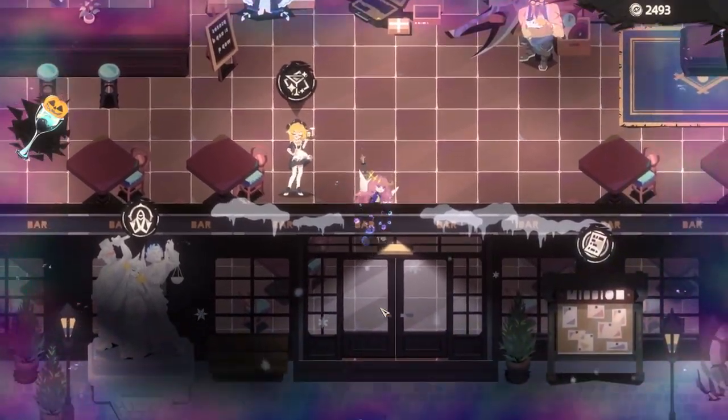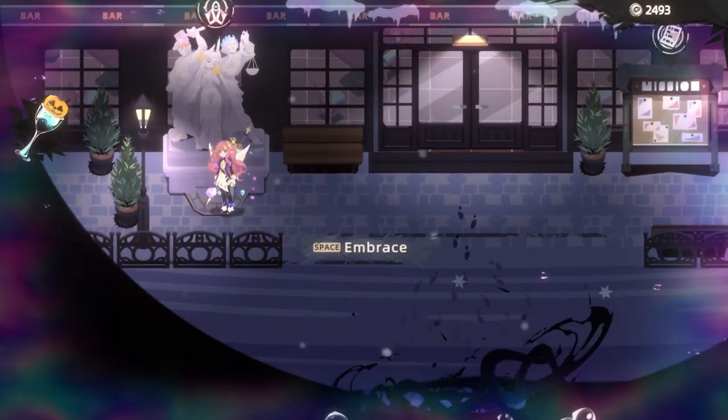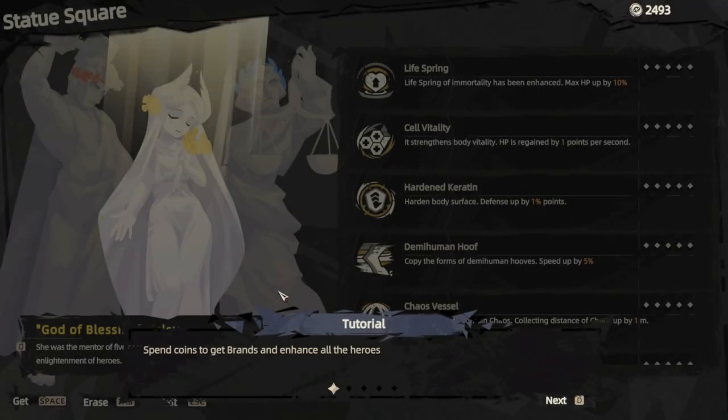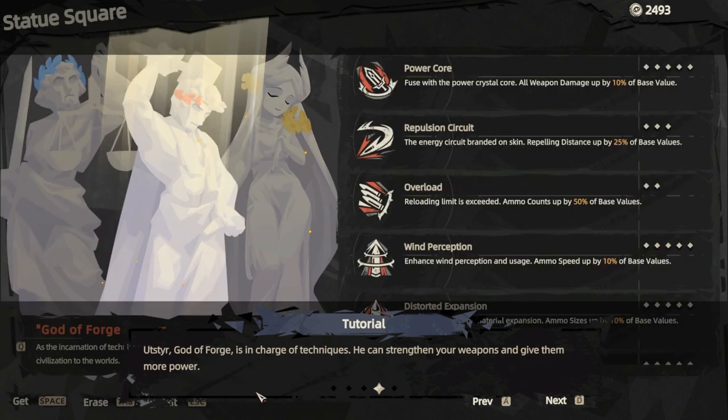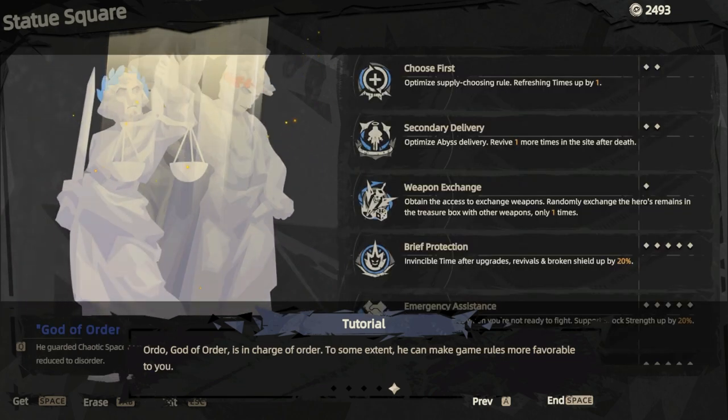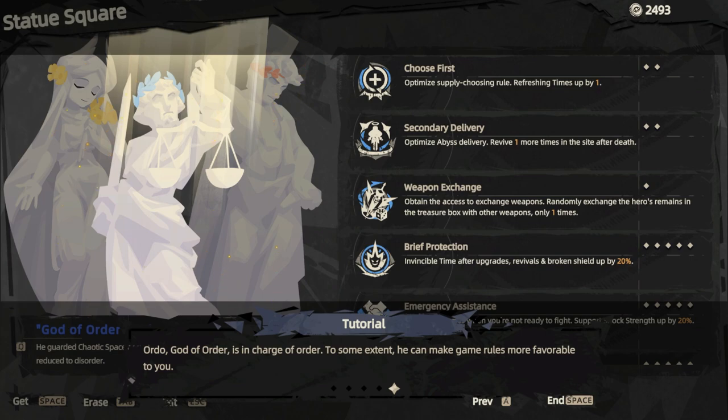We've got this statue outside, so let's go take a look at that, and then I guess do a mission. Luckily, this is pretty quick, so we can probably do a couple runs. Spend coins to get brands and enhance all the heroes. Three god statues represent different paths of enhancement. Velsigna is in charge of blessings — she can help you survive longer. Utzir is in charge of technique, strengthen your weapons. And Ordo, god of order, is in charge of order — to some extent he can make the game rules more favorable to you. So extra refresh time, some other stuff.